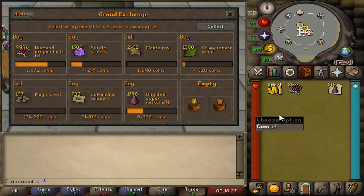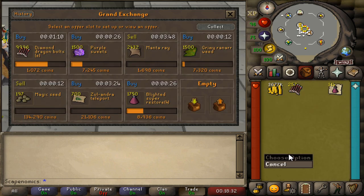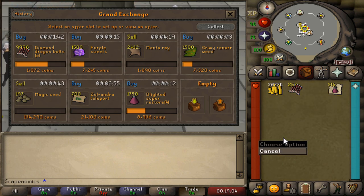Finally, we got that green dragon leather off — it just hasn't been selling. In a similar situation on the manta rays, they're taking a little bit longer than I would have liked, although a lot of our other items look pretty decent right now. The purple sweets are on a decent buy offer and filling in pretty quickly. But the Zelandra teleports haven't really been filling — the margin on those is pretty good though. We're about 15 minutes in and haven't made a ton of profit yet, but things are looking promising.